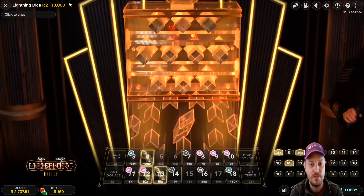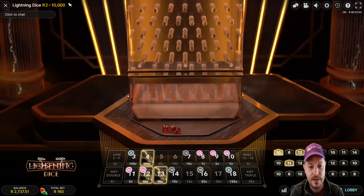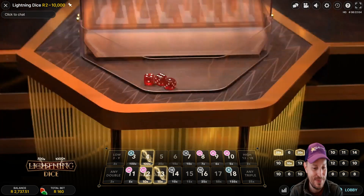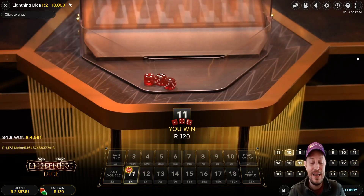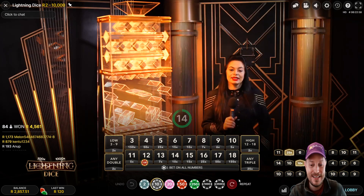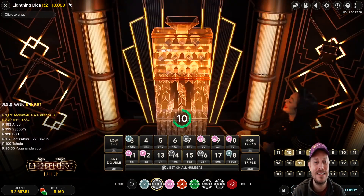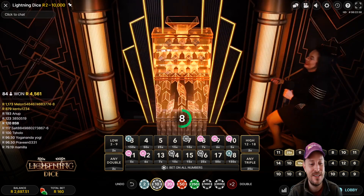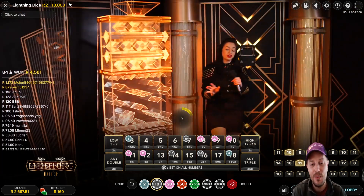10 times on 12 - that's a good number to have. One away, we get 11. But yeah guys, this has been lightning dice - been a while since I've played it. I did have a little bit of fun. I can't play this game too long to be honest, it does kind of drag on and get frustrating.